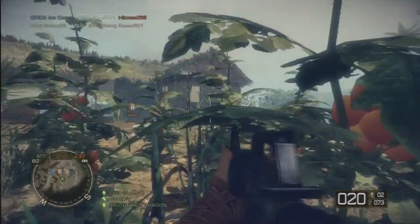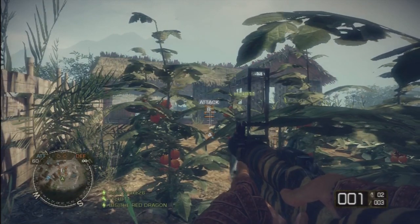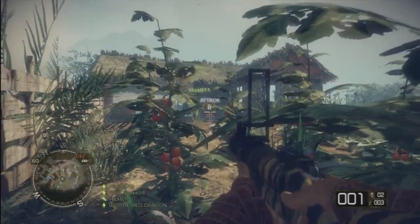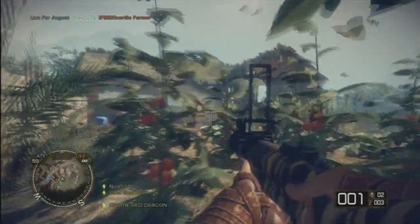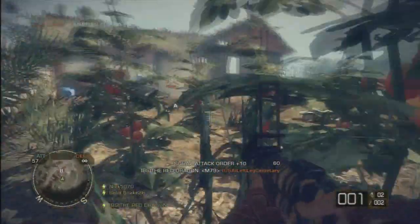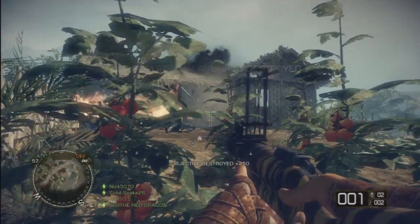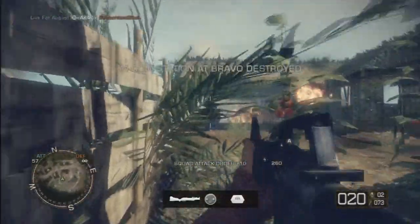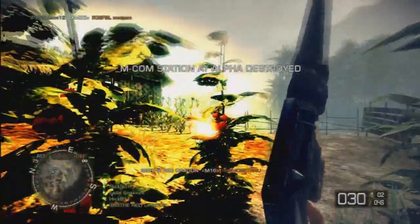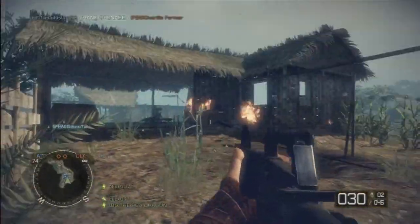I've got the fence behind me, I've got cover, so all I have to do is worry about the front and the side. I can see the crate, I can see people walking up to it, so this is a great area. On the previous video I was showing you, I couldn't do it because B was the last base to be taken — by that time the house was already demolished, the fence was already gone. But if you're able to use this little area, this is great for cover and to find enemies sneaking up to try to disarm the base.